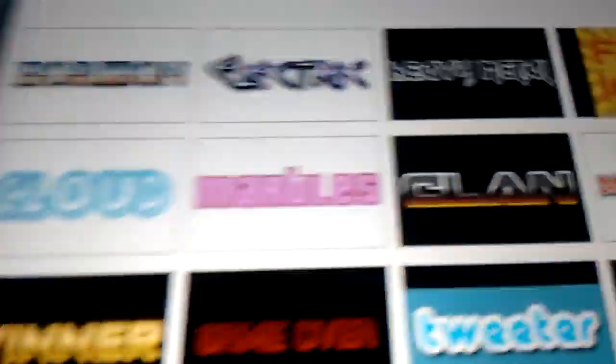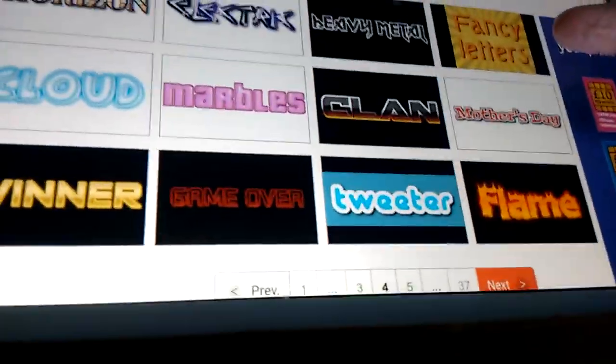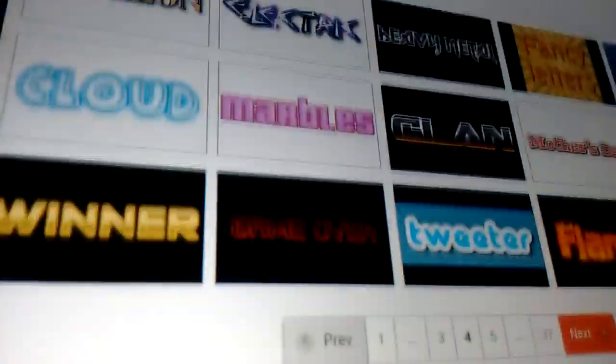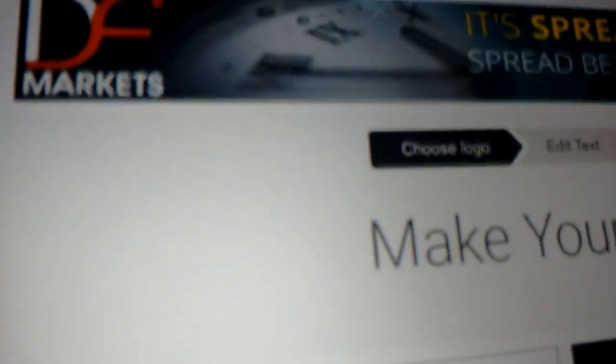If you want to make your own clan, you could do the clan one, which looks pretty cool if you put a professional one. You could have game over, like when you fail a game. And there's still 37 other pages.